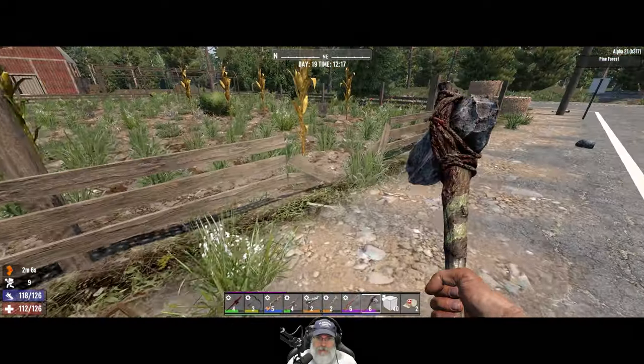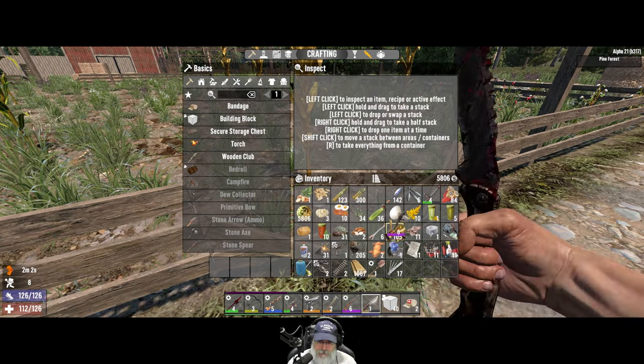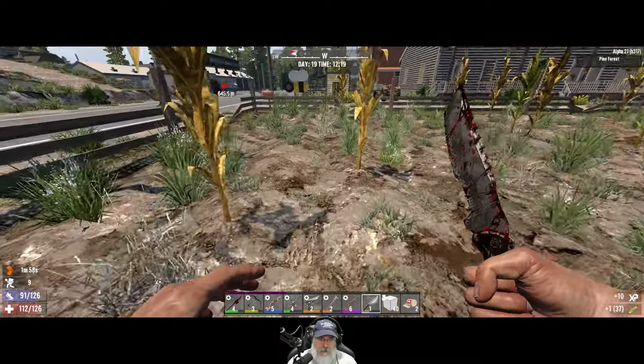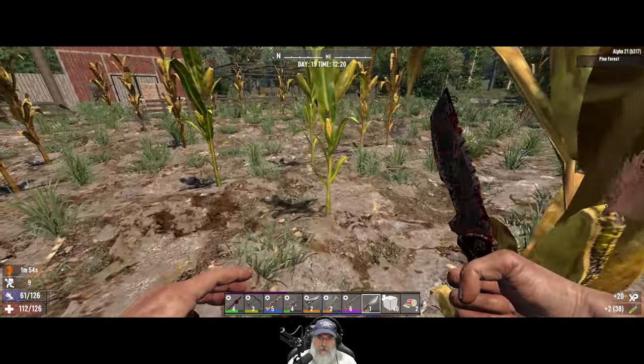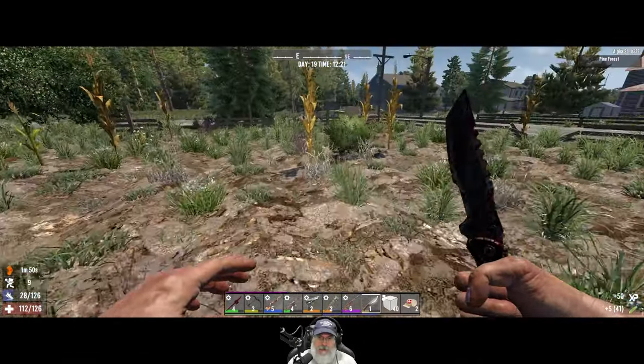I want to go through this field here really quick too. How much corn do we have? We have 36 — that's pretty good, actually. This will be the last corn gathering we'll do on this loot session. Might as well grab it because it's right here. You can also use it for cornmeal, so it's got multiple purposes.